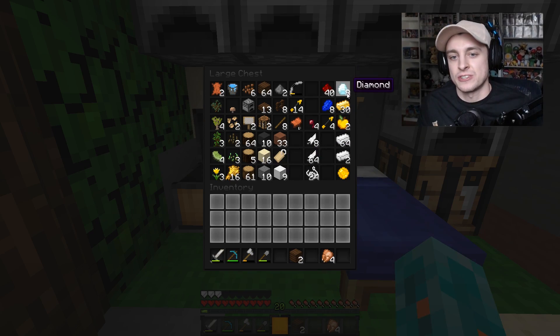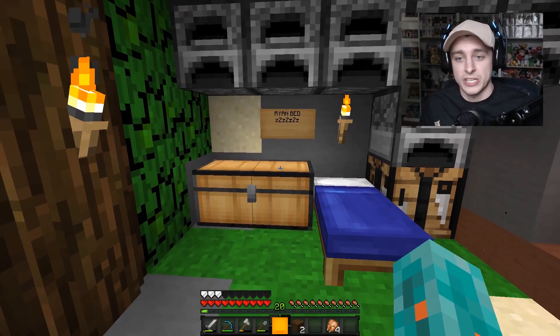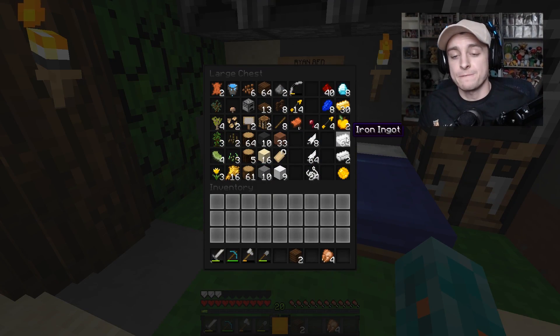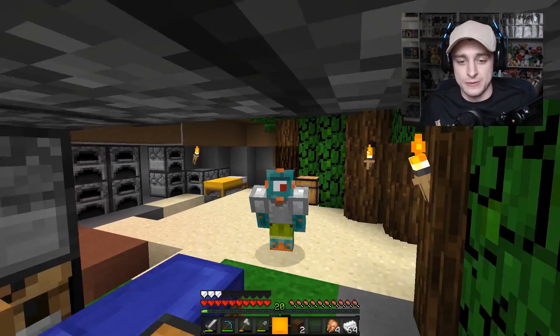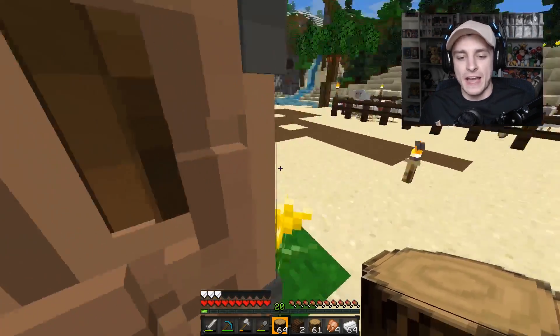So what we have is eight diamonds, which is really good, and 30 gold. I went ahead and smelted all this stuff off camera because I figured you guys didn't want to sit and watch me wait for furnaces. I think I cooked everything, so we have 64 iron. We're finally gonna make a little bit more iron armor because as you can see we only have a chest plate right now. I also grabbed a bunch of wood off camera — 64 spruce wood and 61 jungle wood.